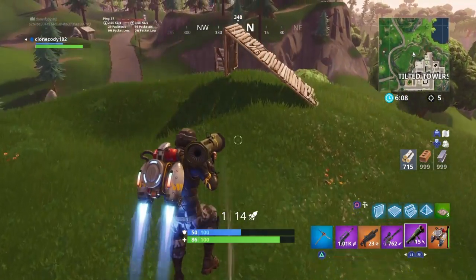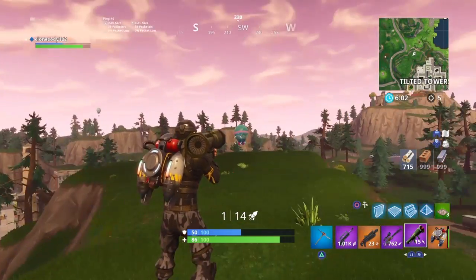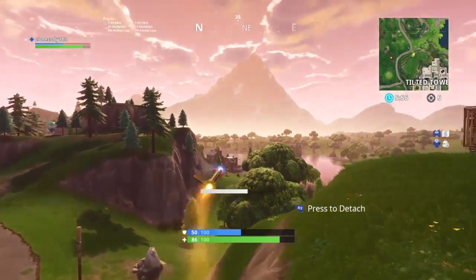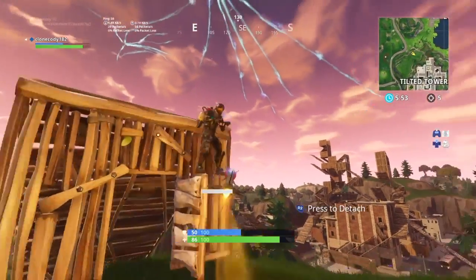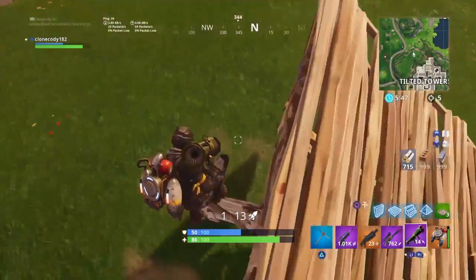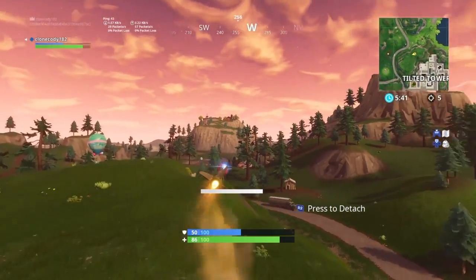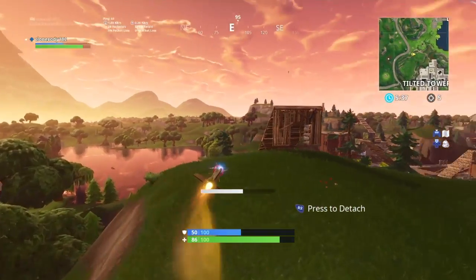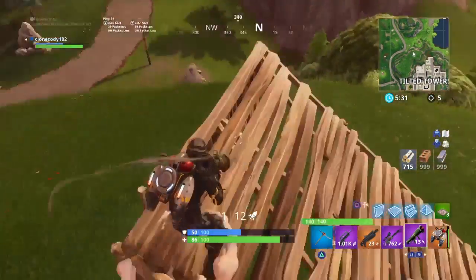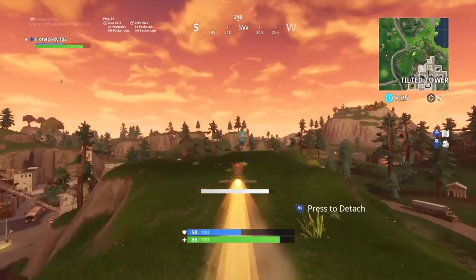And after you do that, just zip back over to where you were. That was a bit too tight of a curve. And then you get a chance to actually aim off the top. If you notice in the minimap at the top, it even shows you your guided missile in general form.